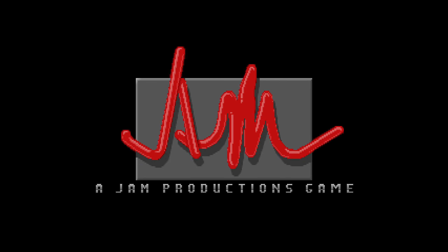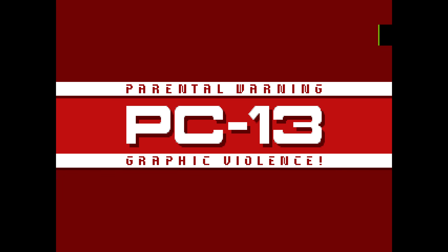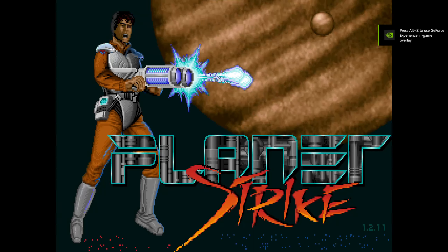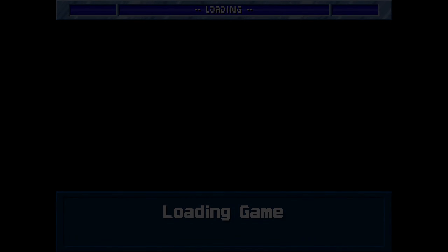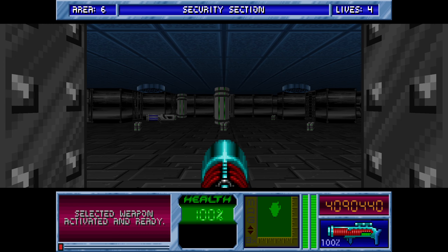Hello, this is Tim. We're going to be playing some more Blake Stone: Planet Strike, where we're going for 100% kills, points collected, and informants alive on the veteran agent difficulty. This is going to be Area 6, and it's a bit cursed so far, so first of all let's just get started.